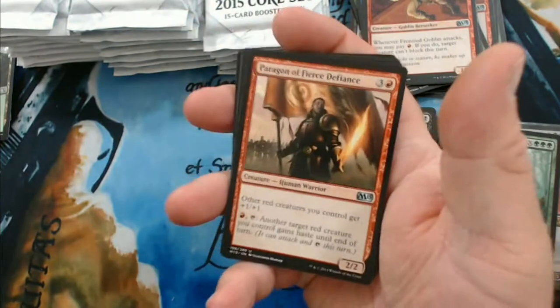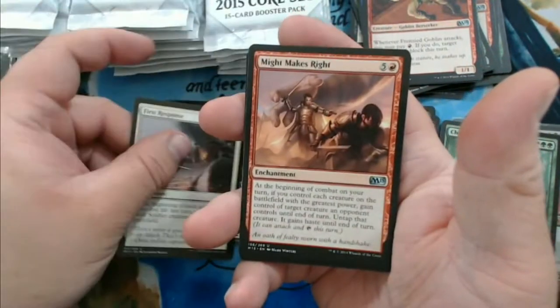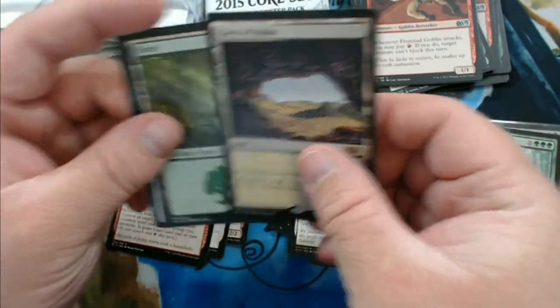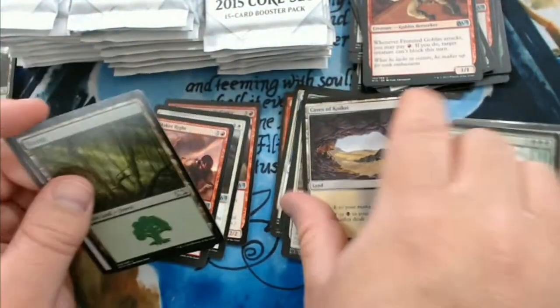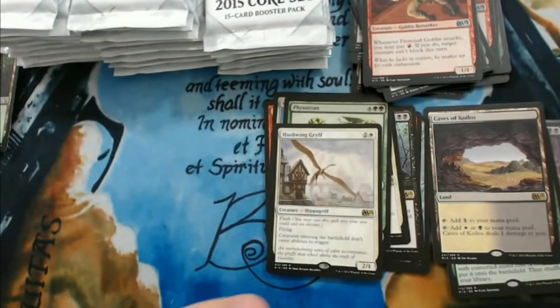We have Paragon of Fierce Defiance, First Response, Might Makes Right, and Caves of Koilos. I'll put that over here — generally the lands are worth a little something.